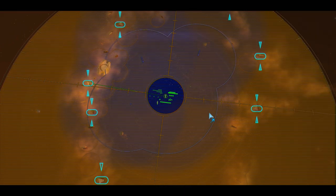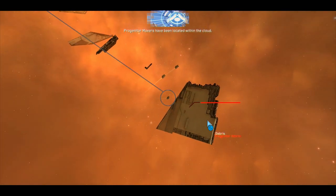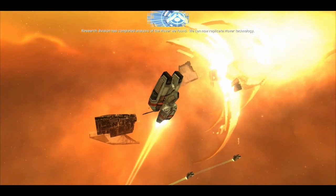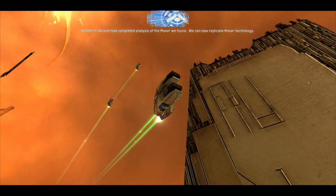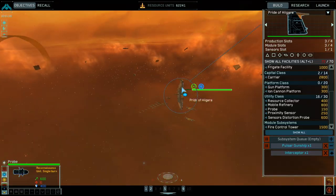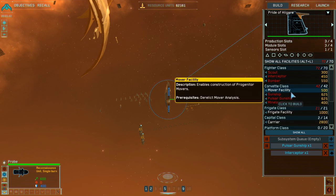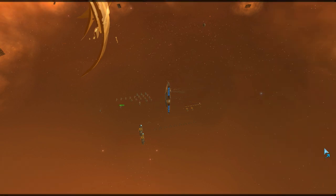Pulsar gunship squad. Progenitor movers have been located within the cloud. Research division has completed analysis of the mover we found — we can now replicate mover technology. Build a mover construction facility. I already have full corvettes, but production is underway. Hopefully we don't have to worry about that.